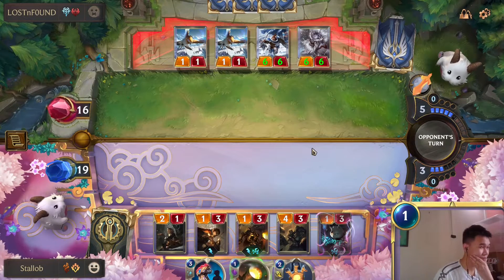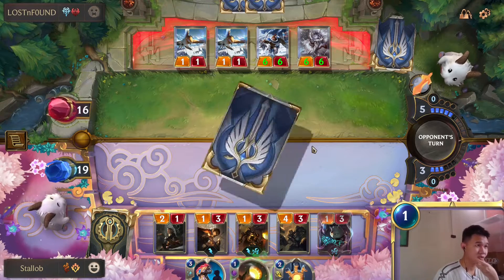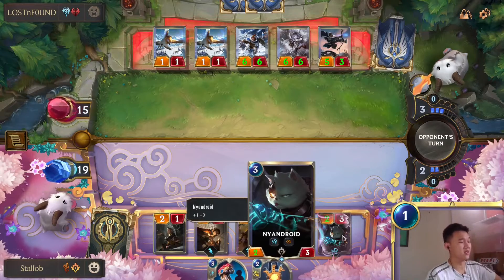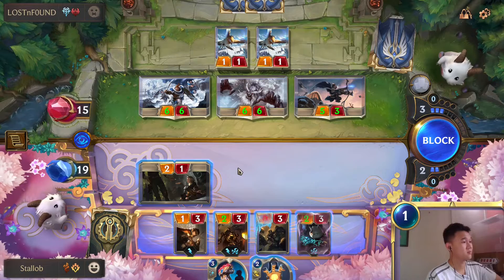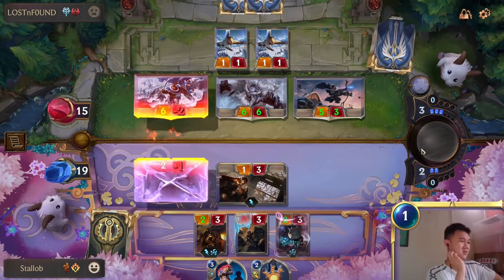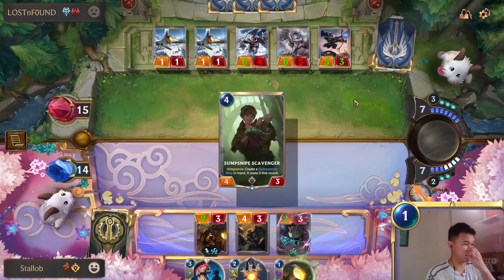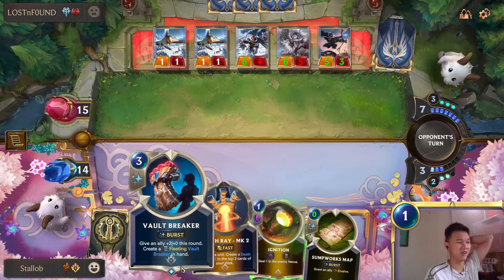I arise. Wow, that's bad. Actually now would be good to get a Mechanized Mimic. This is difficult - how are we going to survive this? Three big creatures. Okay, that's nice. We might be able to win this with our infinite Vault Breaker.